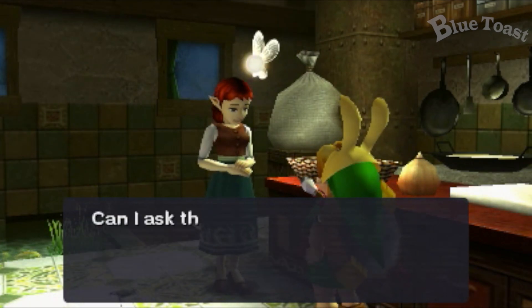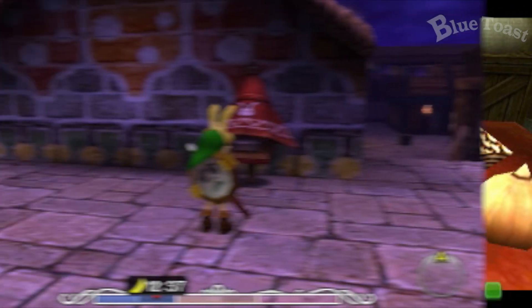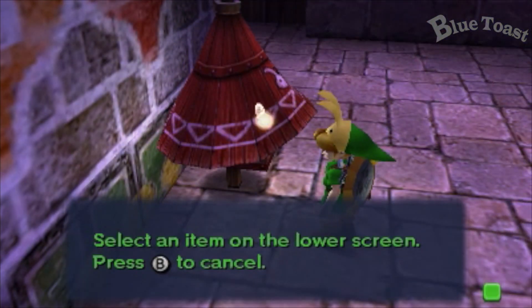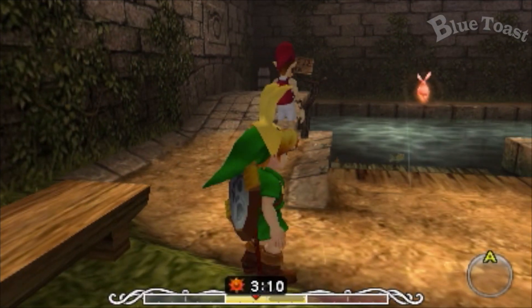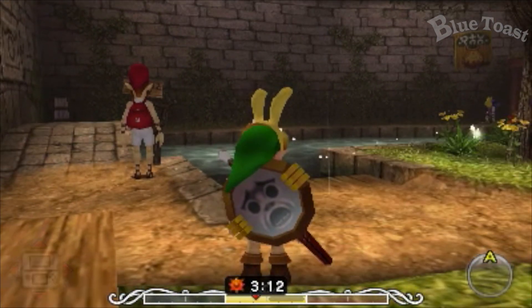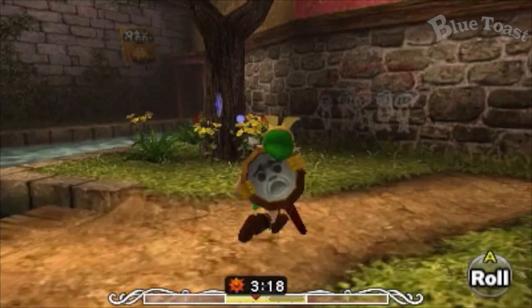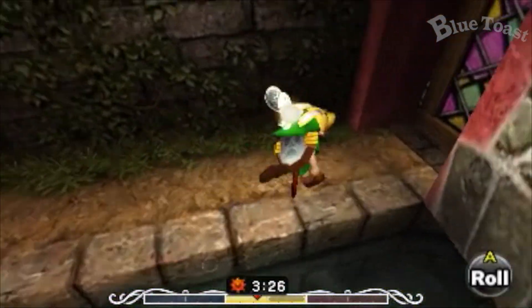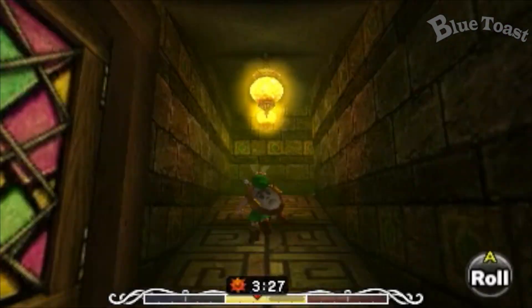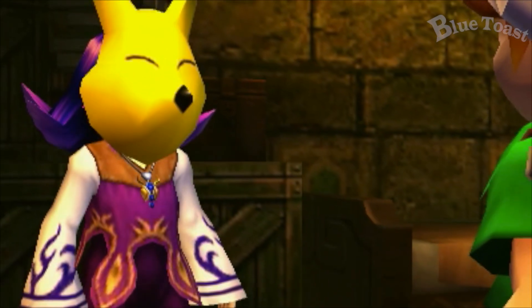Speak to Anju. Some bugs in here. Anju will give you a letter to Kafei to put in the postbox. At 3 o'clock on the second day, head to the laundry pool and have the postman ring the bell. Kafei will leave the door unlocked for a short period of time, so enter quickly. Once inside, speak to Kafei and he will give you the Pendant of Memories.